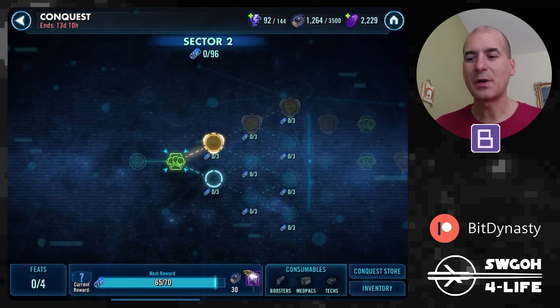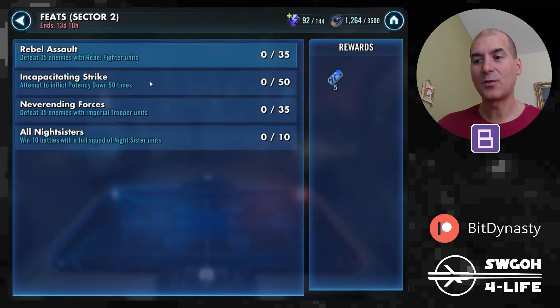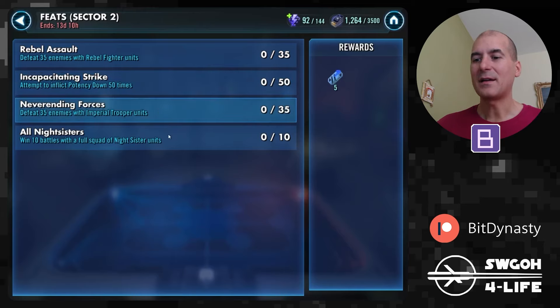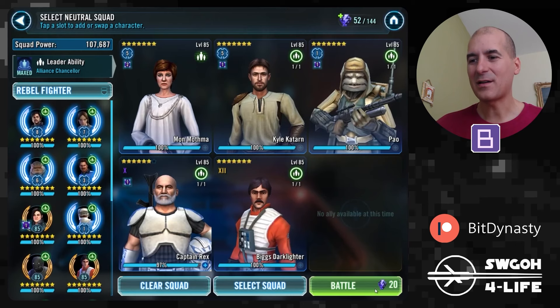I'll do a separate video as well for the boss battles in sector two shortly after this one. Otherwise, let's start by reminding ourselves what feats we need to complete here in sector two. We have to defeat 35 enemies with rebel fighter units — a little less grindy, these feats used to be 50 kills. We need to inflict potency down 50 times, defeat 35 enemies with imperial troopers (down from 50), and the same thing with night sisters — it used to be 14, now we only need 10 battles.